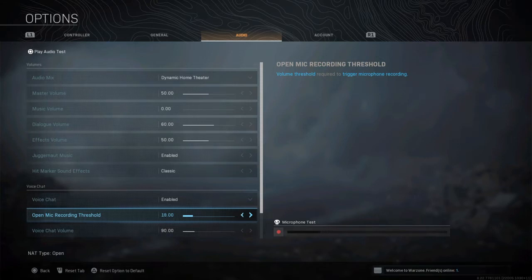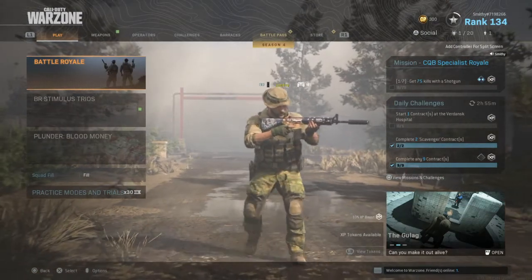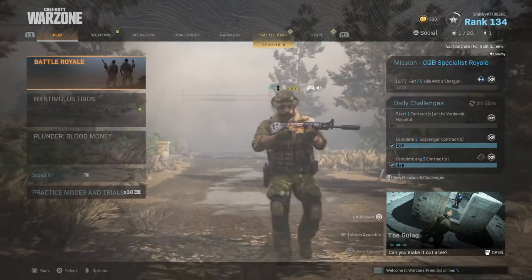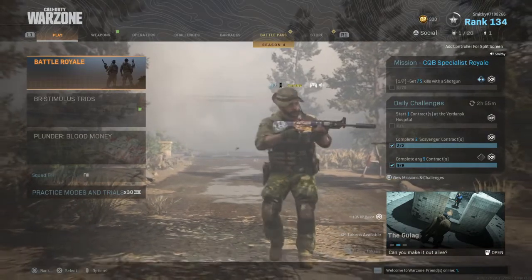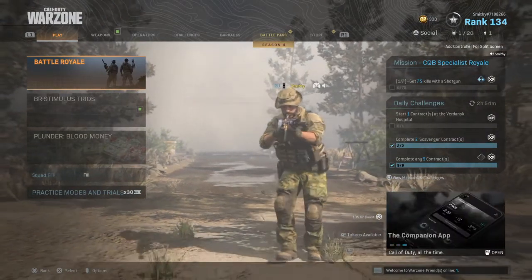Put the threshold down to zero, go back, and there you are — that'll fix your in-game mic. Hope this helps everyone. Works for PlayStation, Xbox, and PC. Take care, thank you for watching.